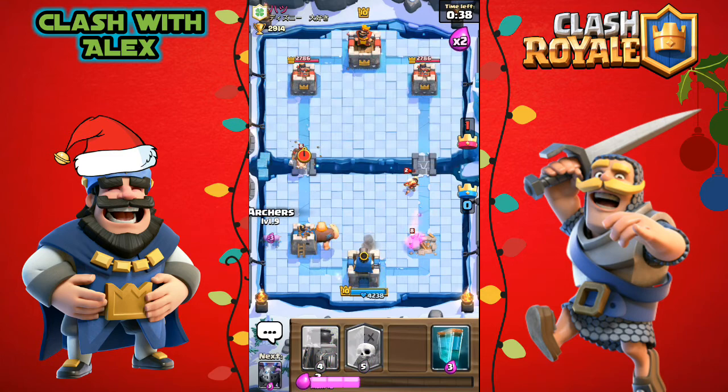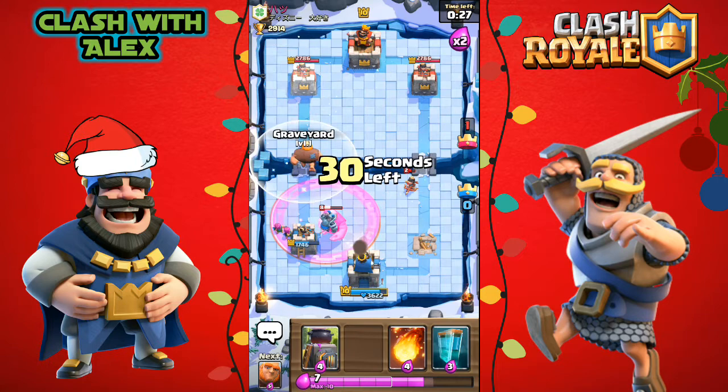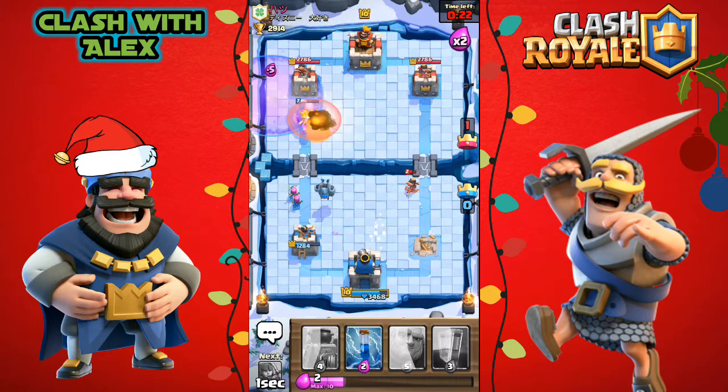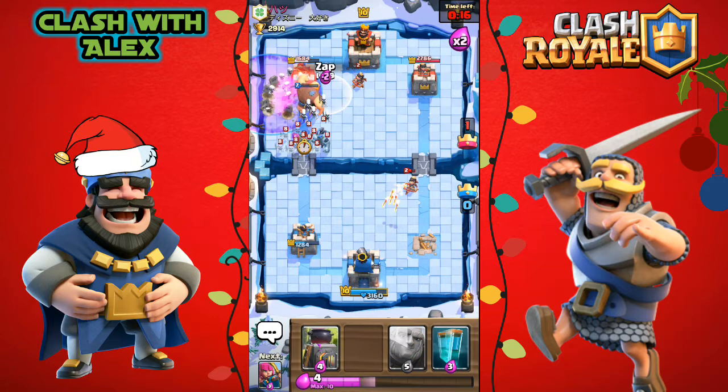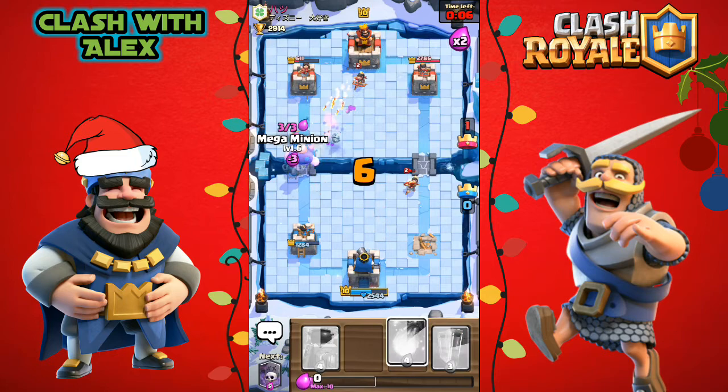With 40 seconds left I'm hoping we can come back and go all out on his left tower. Let's place a mega minion for his giant, but that princess keeps chipping away at our tower. With 20 seconds left let's fireball everything and put down a graveyard — can we do it? He places a princess which takes out most of the minions and his tower is down to around 500 to 600 hit points. Nine seconds left — come on giant!